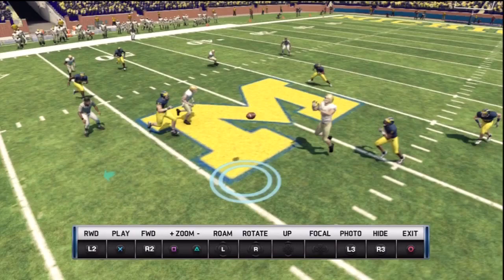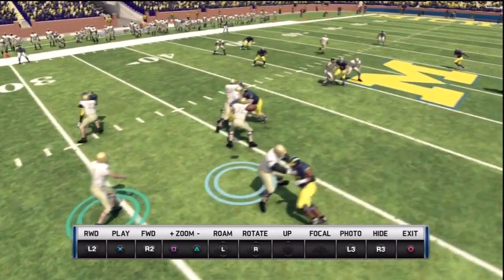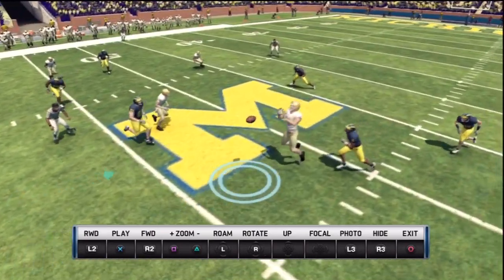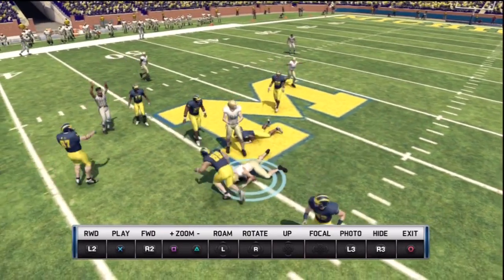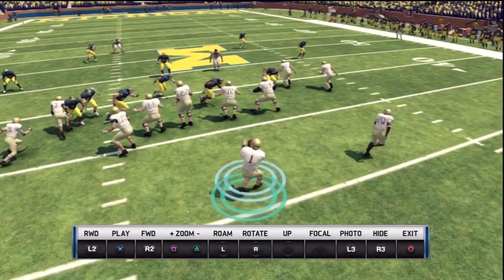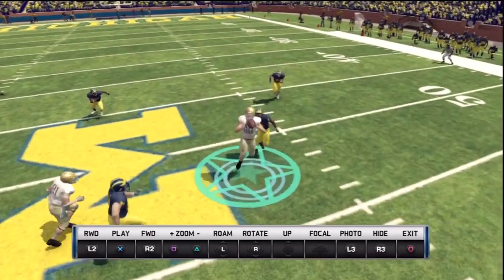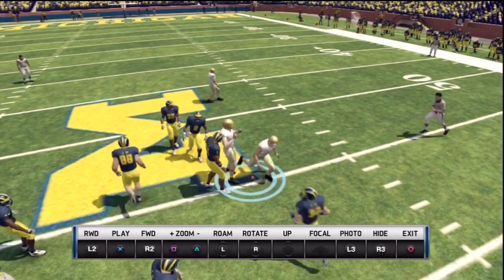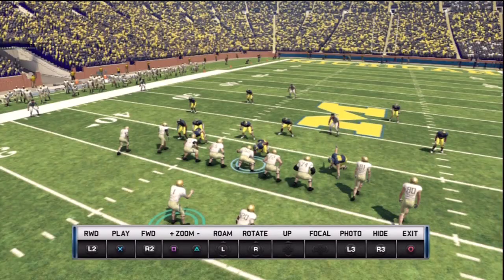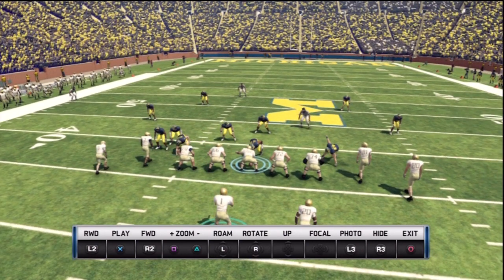Gunner Kyle to Tyler Eifer over the middle. On this particular play I notice an overload blitz look to the left, so I slide protect to the left. You can see the protection holds — got a nice little throwing lane, nice little pocket, and I'm able to get that pass off. Notice the overload blitz look; it ended up being a zone blitz, I believe five-man pressure.